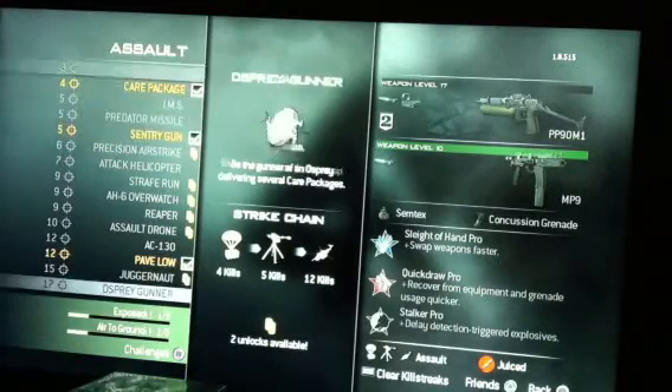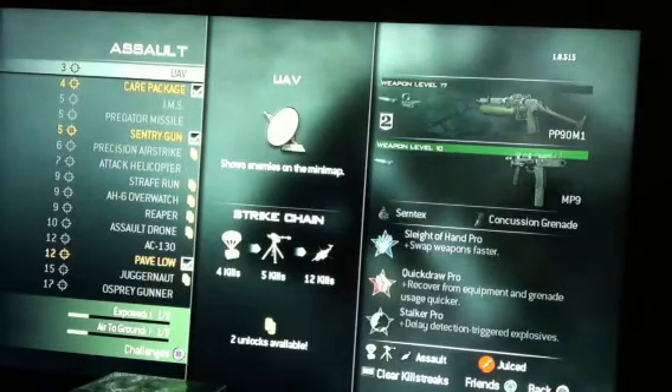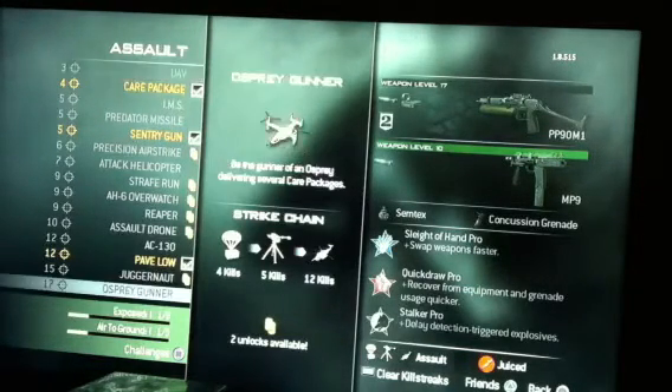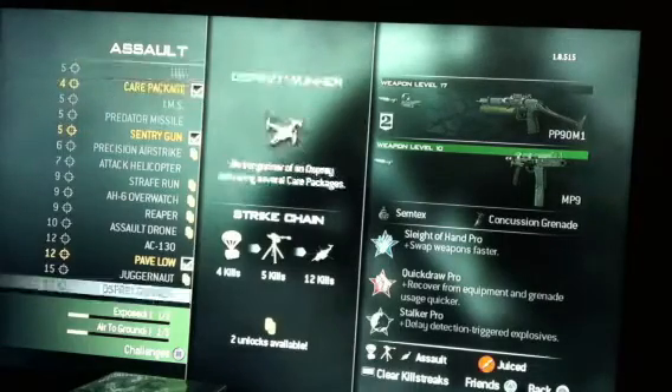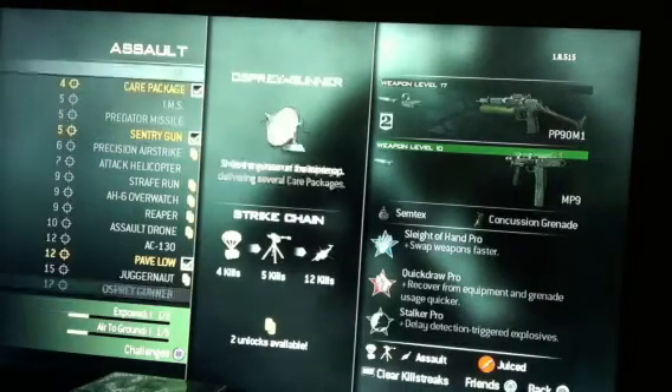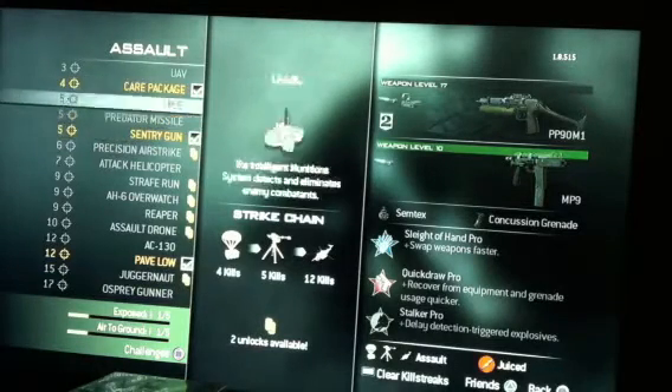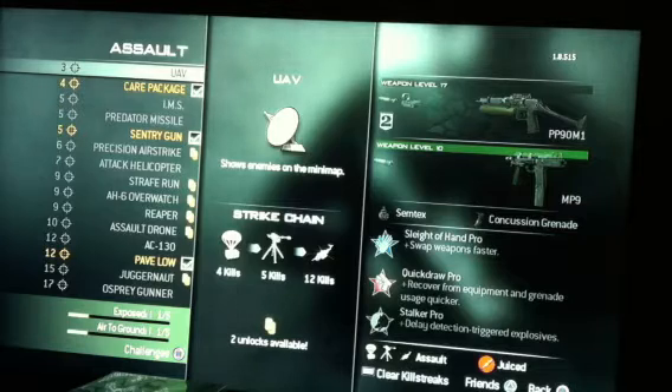If you just want kills, then put on Sentry Gun, save them up, and then start placing them down around the map. I'm pretty sure you can save them up — I know MW2 lets you. If you can, definitely save up a whole bunch and place them all around, and they'll get you a bunch of kills. You can just leave, go do something, whatever you want to do.